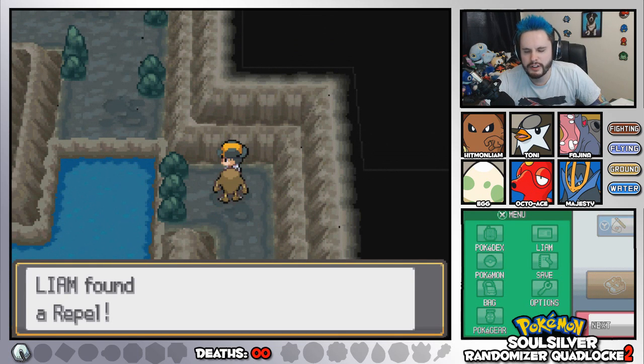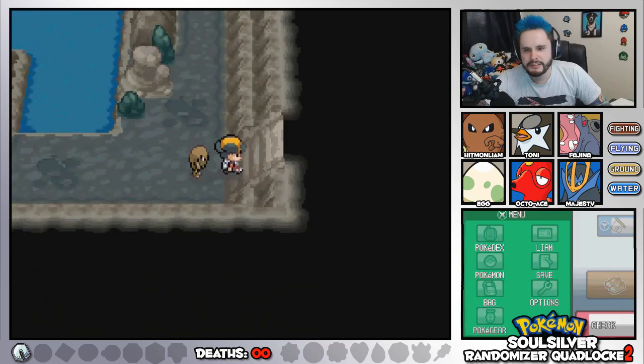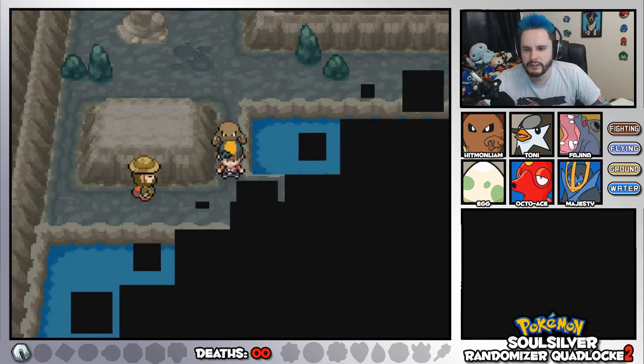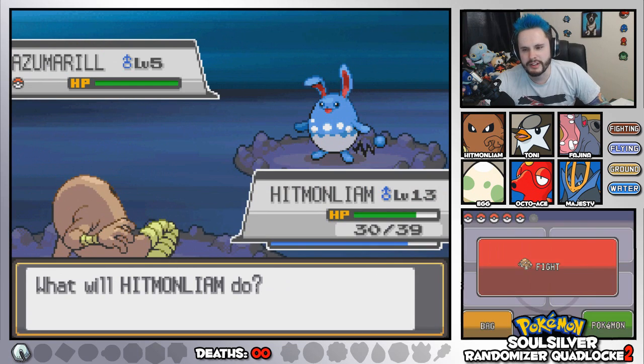Just a Repel. I suppose it's money to be spent. Now let's go the proper way through Union Cave. There's a Hiker we're about to fight who could be a potentially scary opponent. Hey look, it's another Azumarill.